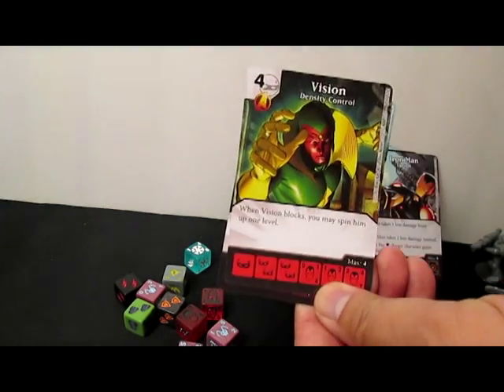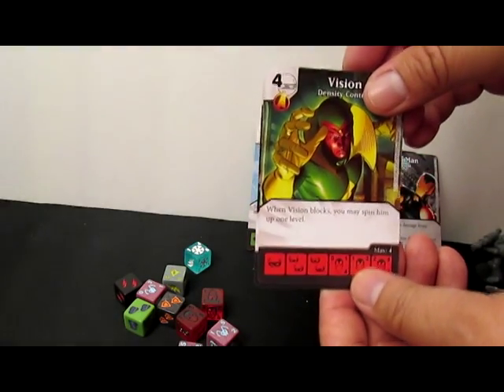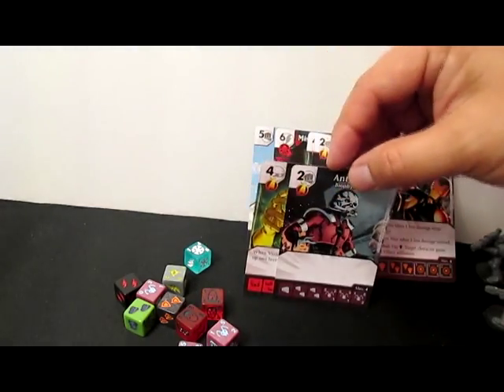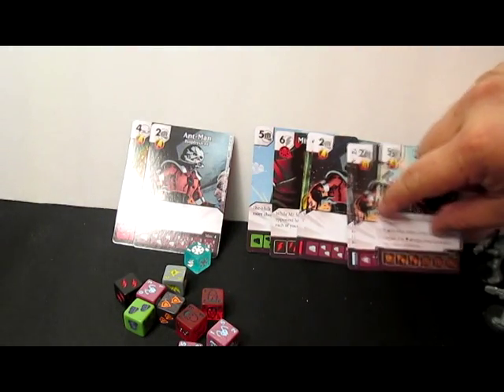I see I like Ant-Man and I pull three of them. I haven't pulled them in a long time. Vision Density Control: when Vision blocks, you may spin him up one level — it's the common version. Five packs. So I need to stop saying how much I like certain cards, because I say I like Ant-Man and I get three of the same one. That's a lot.